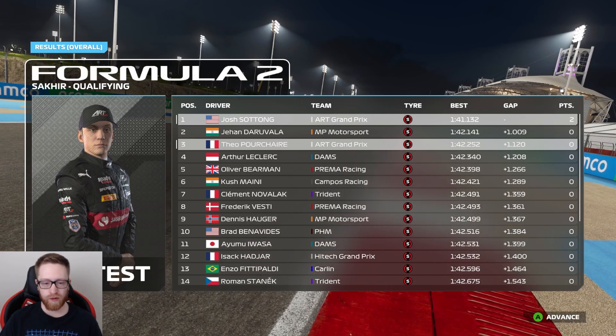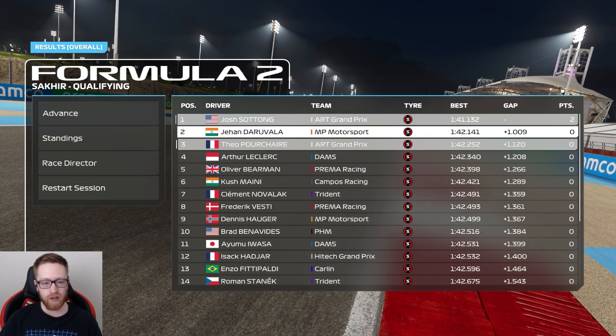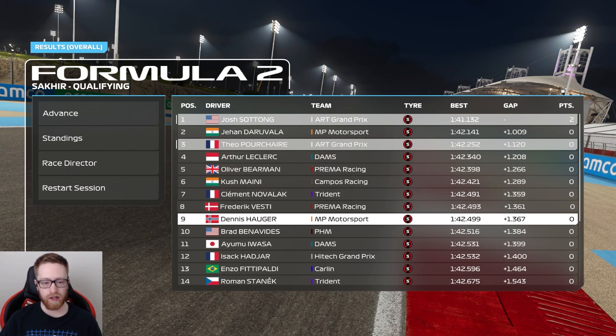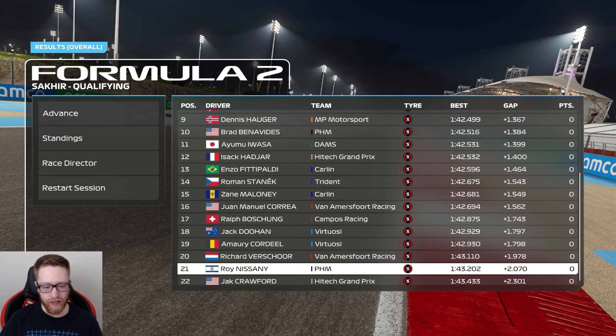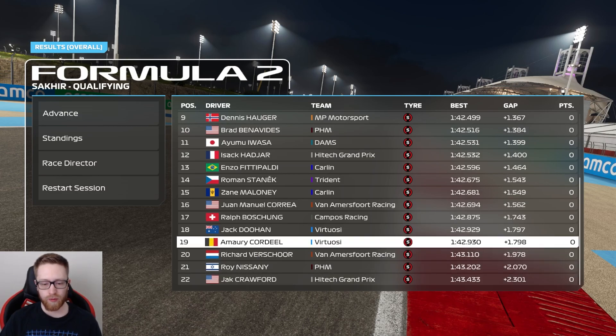In our first race we've already scored two points without even racing. Daruvula second, Porcher, Leclerc, and Ollie Bearman are the top five. Jack Crawford is the last guy at 2.3 seconds behind us - a pretty decent spread for Formula 2.